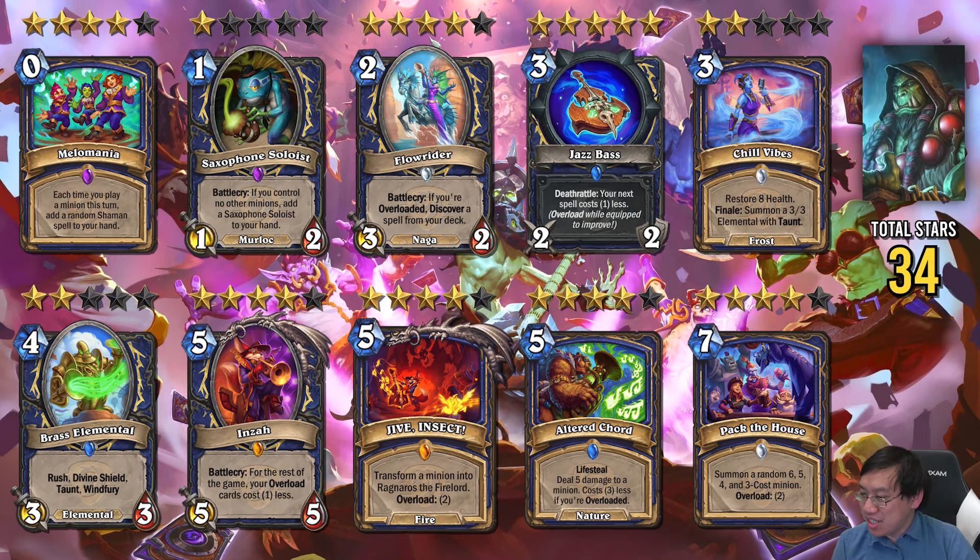The Shaman package is quite good — pretty much all of the Shaman cards go towards an Overload package. The 4-star and 5-star cards are the ones that go into the Overload spell deck. Jazz Base is one of the best weapons out there — might even be the best weapon — but unfortunately it's put into Shaman, which did not come into this expansion strong. By putting all of these cards — the Overload Synergy and the Spell Synergy — into the deck, you might come out with a Tier 2 Shaman deck. Using Jazz Base to cheat out Pack the House early, or using Jazz Base to play Jive Insect and then Criminal Lineup for Ragnaros, or using Jazz Base to play a bunch of cards with Mellow Mania and generate a bunch of cards. You also have healing from Altered Chord and potentially Chill Vibes if you need it.